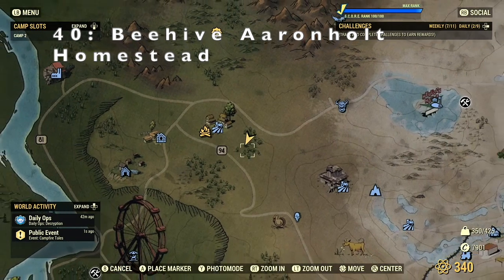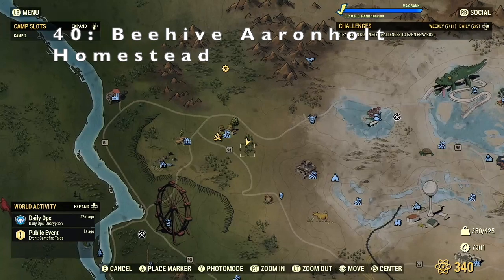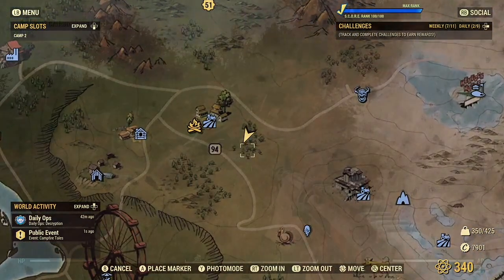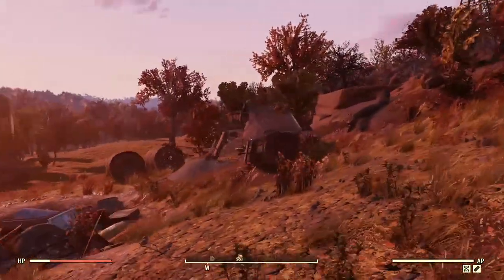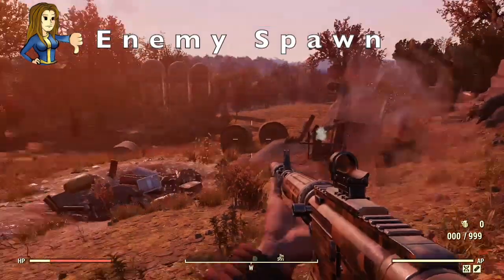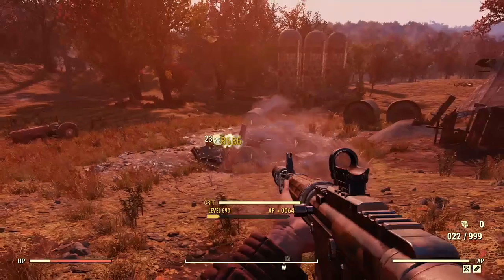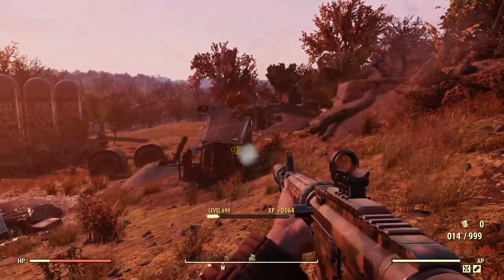Location 40 is Beehive Arnold Homestead. The description reads: gather honey and try not to get stung at this beehive, stuck in the remains of a small barn near the corpse of Farmer Arnold. As warned in the description, this is an enemy location. We've got the bees, and this whole field is filled with insects, so you might want to clear those out first.